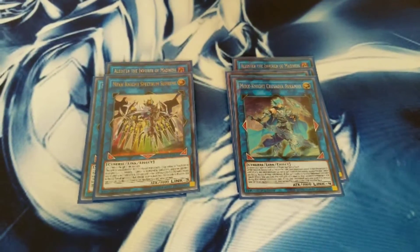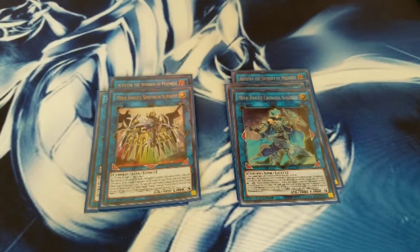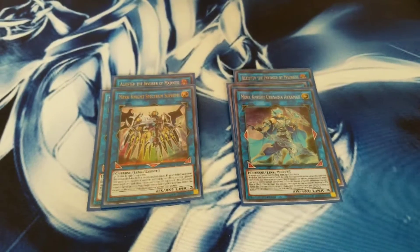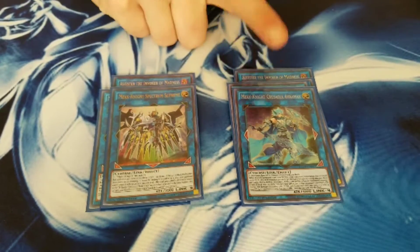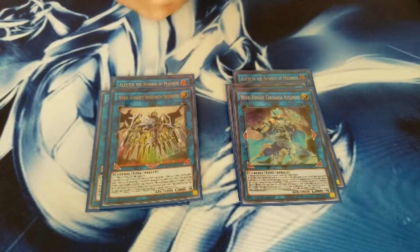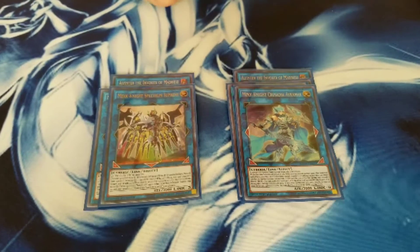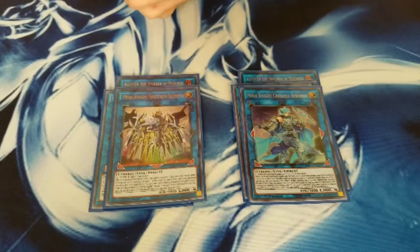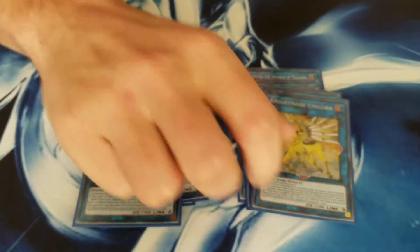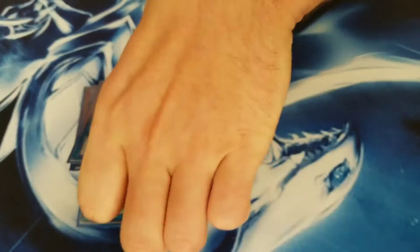Both Supreme Spectrum and Avermax should be pretty good in the Striker matchup because of the non-targeting. I haven't actually played Striker with this yet, but everything of theirs targets. If you do get rid of Avermax, he sends something to the graveyard or back to hand. I also play the small Nightmare package as problem-outers. That's it for the links.